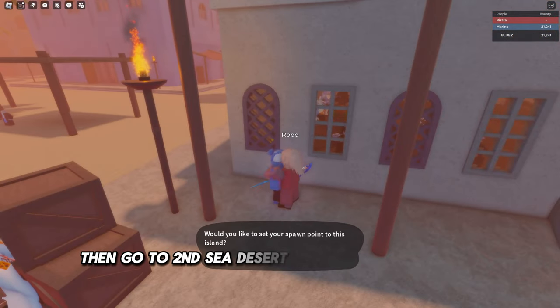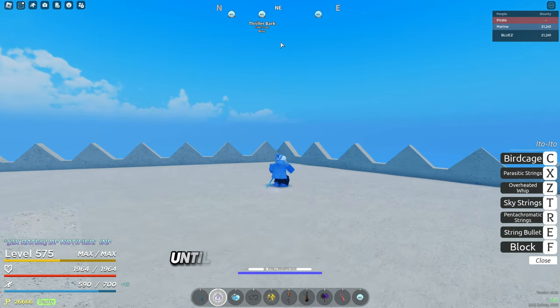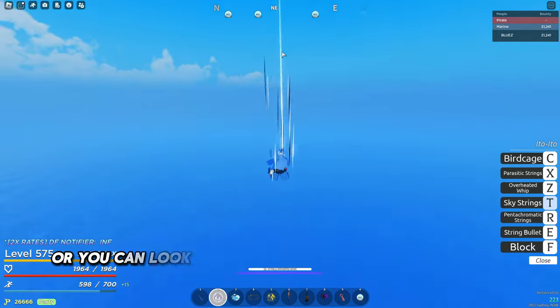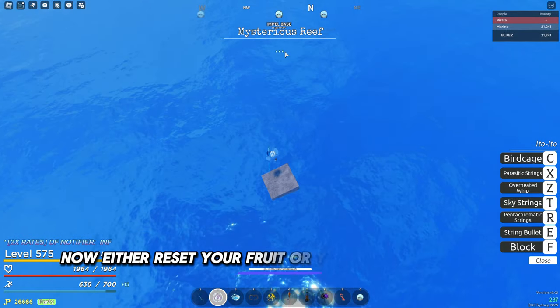Then go to 2nd Sea Desert Kingdom and set spawn. Go to Colosseum and head a tiny bit right of northeast until you see a small rock, or you can look underwater as you head there by boat. Now either reset your fruit or you'll have to be fast.